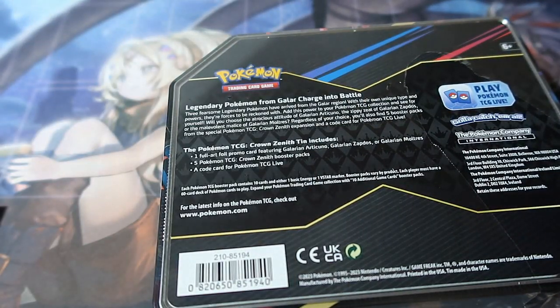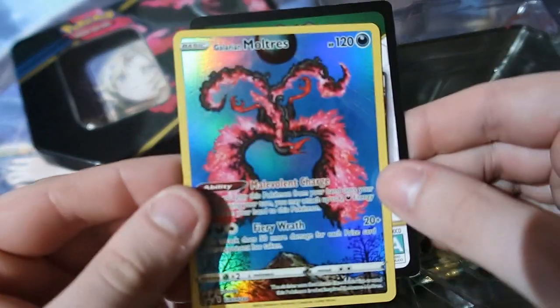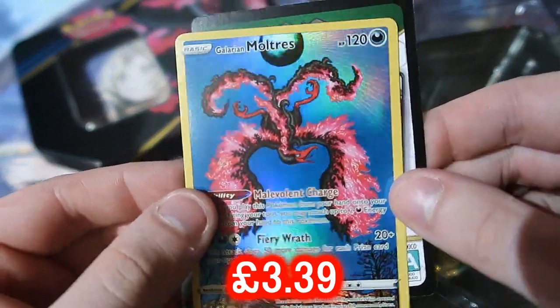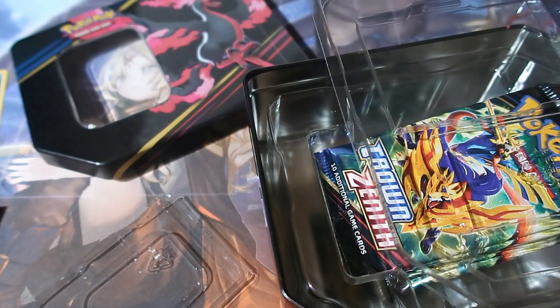If you guys are new to the channel, here are the rules. Promo Cards are worth one point. Reverse Foils are worth zero. Polo Rares are worth a point. V's, GX's, EX's etc. are worth two points.